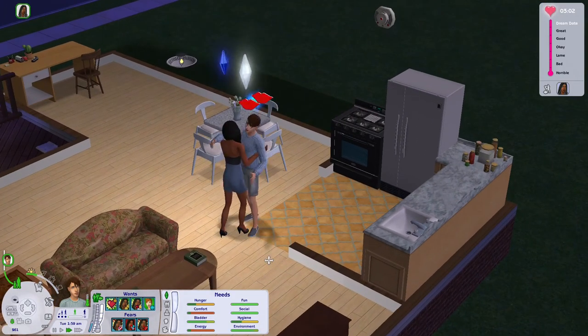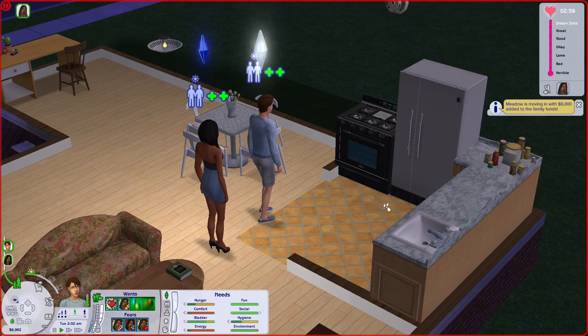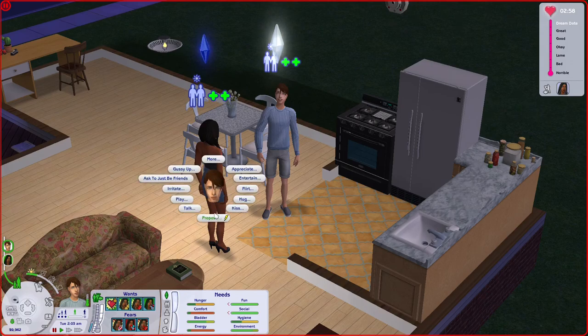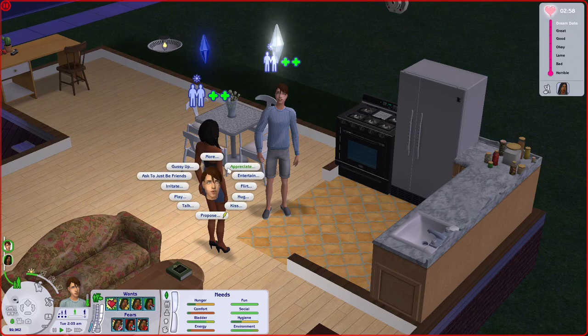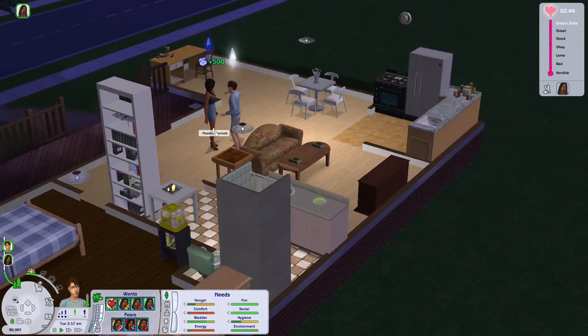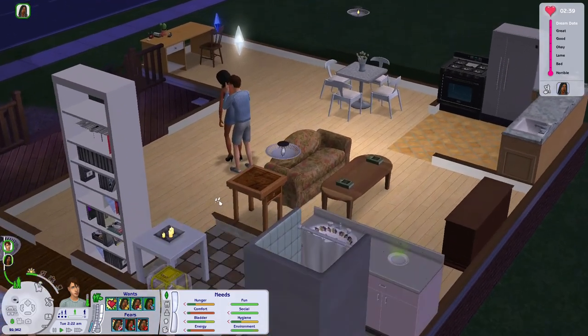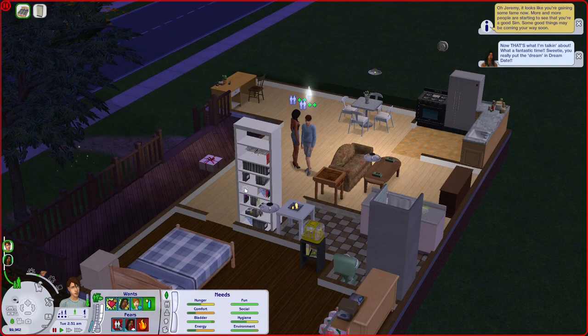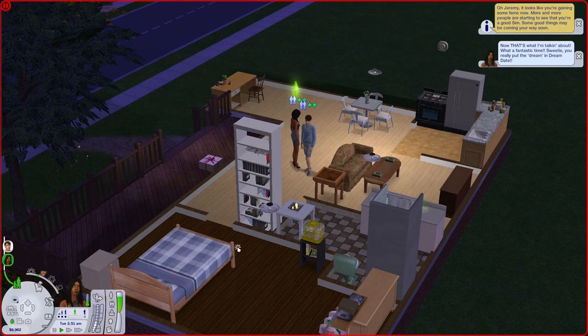Finally, we were able to ask her to move in with us — just look at how much money she brought to the household. We had about $60-something before, but she brought $9,000, and somehow we now have $9,960. Any time we'd like to switch to other members of the household, we retract the toolbar just the way you can see on screen.